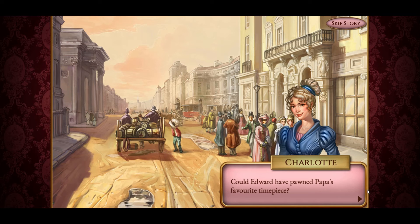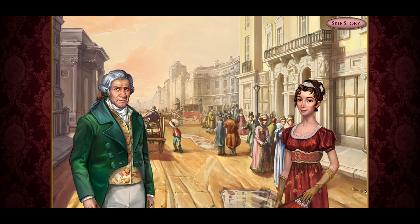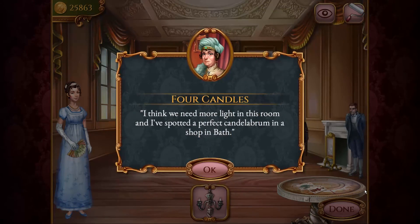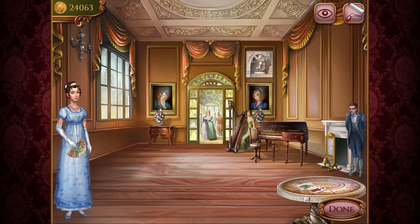Could Edward have pawned Papa's favorite timepiece? I believe your brother is in over his head — I must speak with him about this. If it is Papa's watch, we must retrieve it for him. The price is steep, I hope we are wrong about Edward. Four candles — I think we need more light in this room, and I've spotted a perfect candelabrum in a shop in Bath. This candelabrum was silver-plated by experts in Sheffield — effect: start each hand with 10 gold. The price is 1800 and we've got 25, so let's go ahead and buy it. It puts it up on the wall for us. This is where we're putting together Bella's Ballroom.